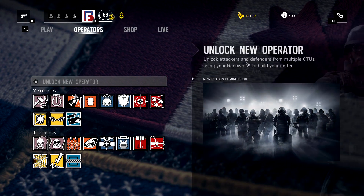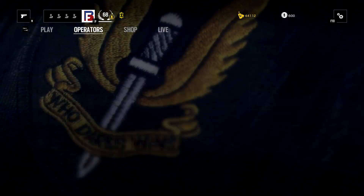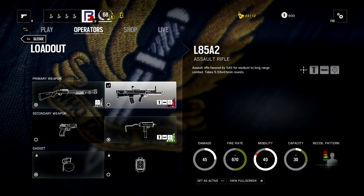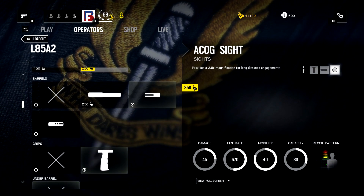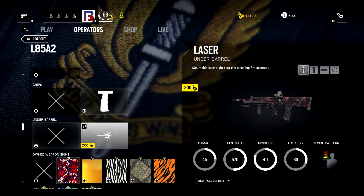If you bought a couple of characters and have extra renown, you can click on a character, click into the loadout, select the weapon, buy an upgraded sight, buy a vertical grip, get a couple of skins. Deck yourself out, make yourself look good.